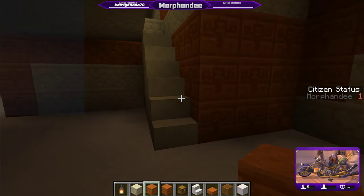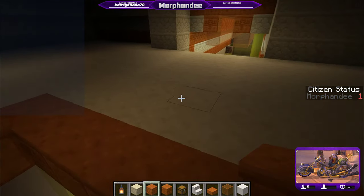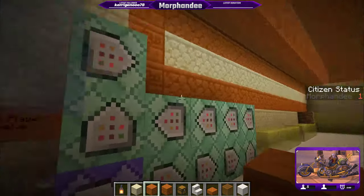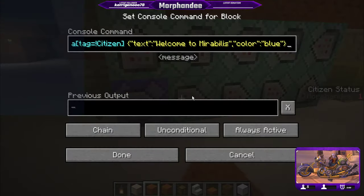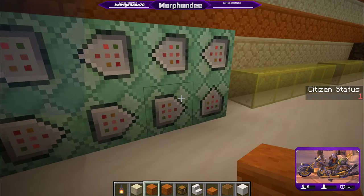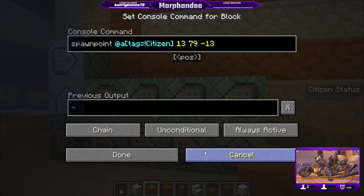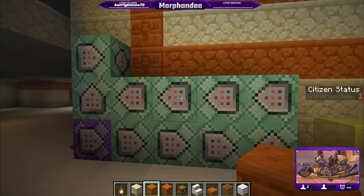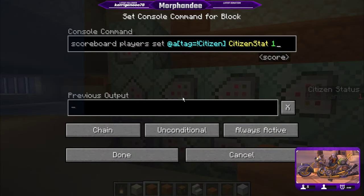Let's see what we did there — let's look at the new player setup. This is the new player setup: teleporting, the greeting, clearing their inventory, clearing their levels, clearing their points, teleporting them, clearing their inventory and levels. Then new citizen tag 1, citizen stat — we need to change that to a 5, and it'll count back to 0.